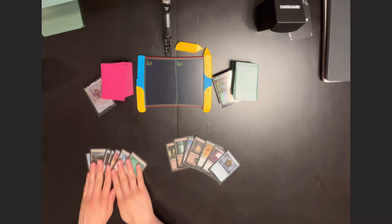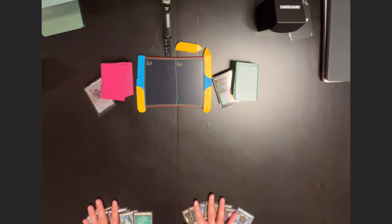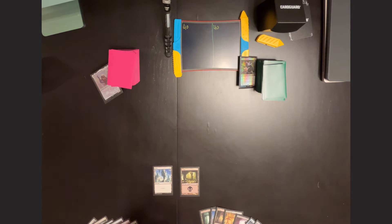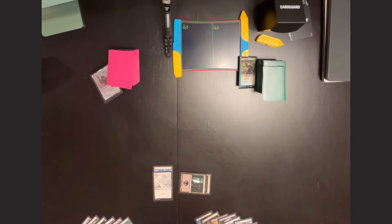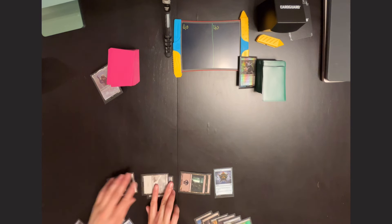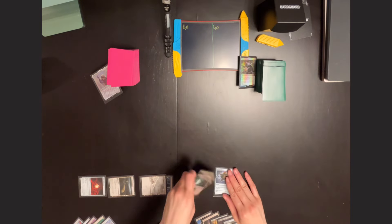These are the opening hands. I'm not going to spend a ton of time showing them — this is just kind of a practice run at a video. Larry is going to play a Waste. Riley is going to draw for turn and will play a Swamp. Larry then draws for turn and plays a second Waste. Riley draws for turn, plays a Swamp, then taps 2 to play Thought Vessel. Larry draws for turn and plays a Scavenger Grounds, then taps 3 to cast a tapped Warren Power Stone.